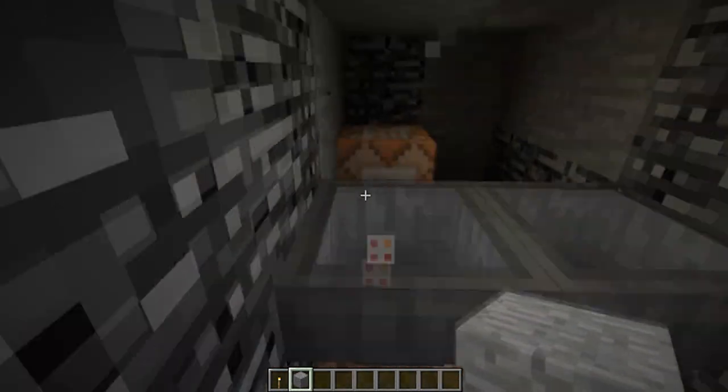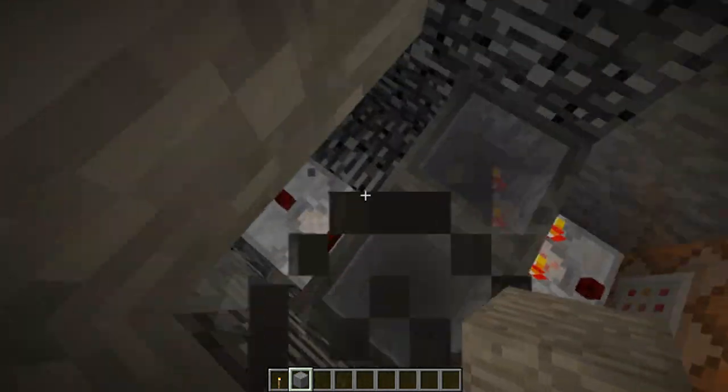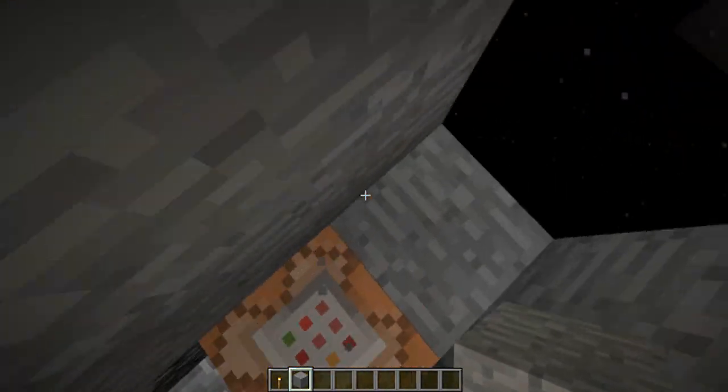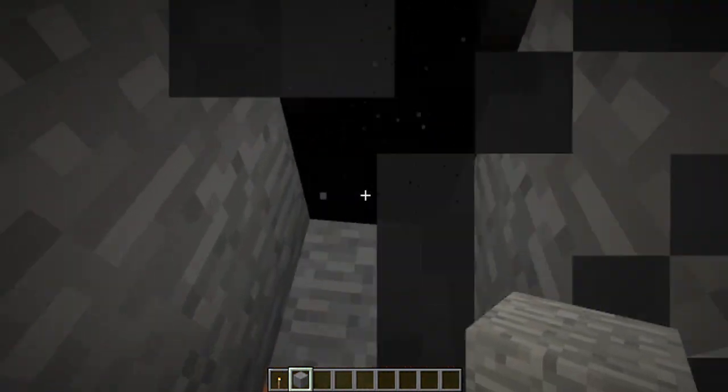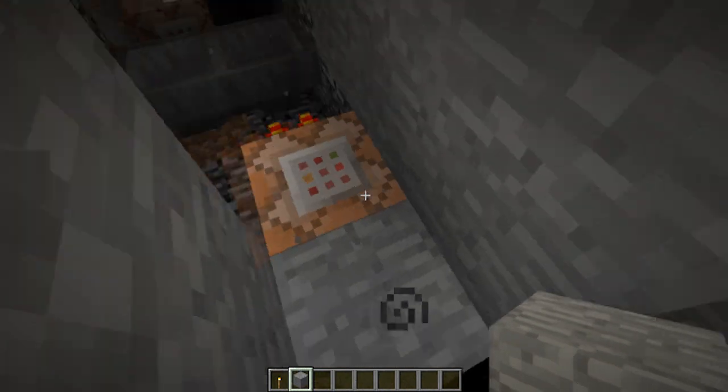Over here I have two more command blocks on the other end. So when you're jumping, this ensures you don't fall when the command block isn't being activated, so you don't end up just falling into the void and dying — as I did several times when testing this before I added this safety mechanism.